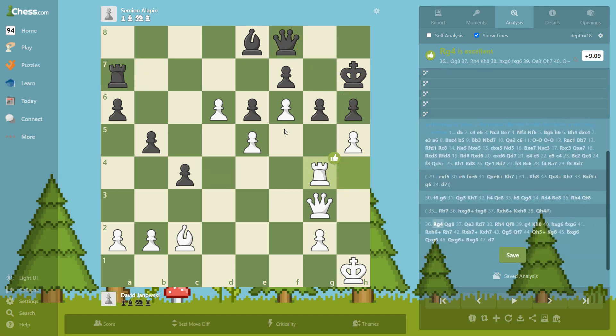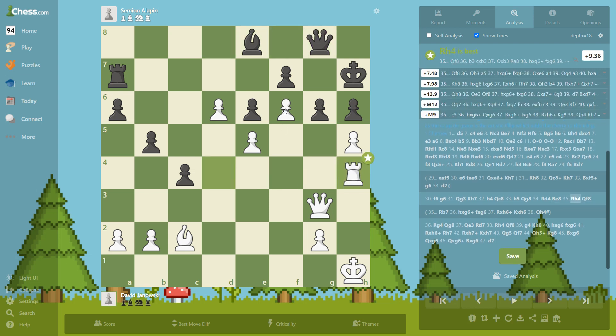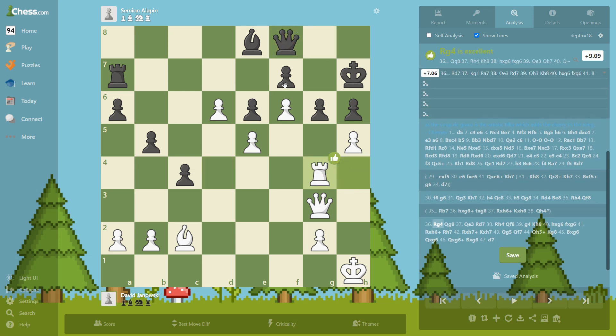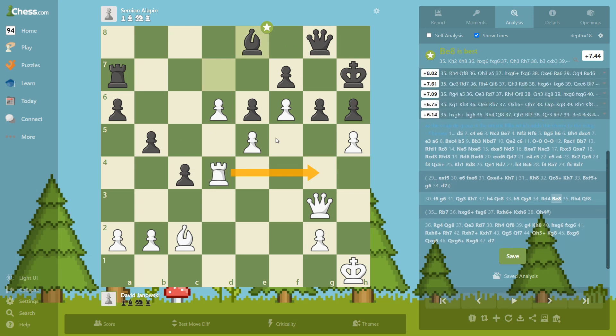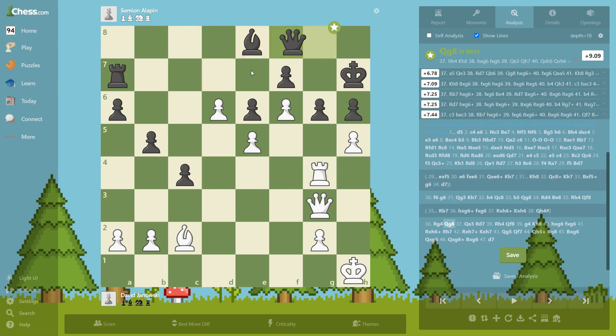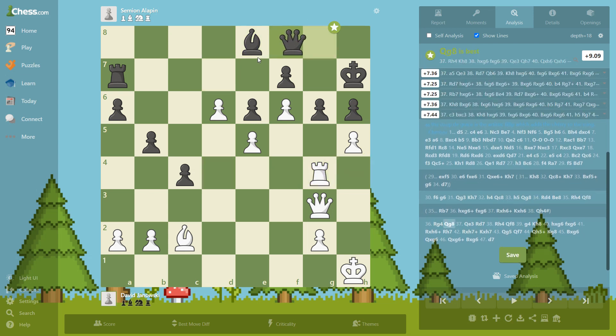He protects that pawn, but then rook g4. You see the rook first goes here and here. He could go to this square right away, but first this move is so interesting — he goes here to provoke this move and then goes here. Now the queen is on this square; if he had gone here right away it would be the same position but his queen would be on a different square. This moment is really instructive.